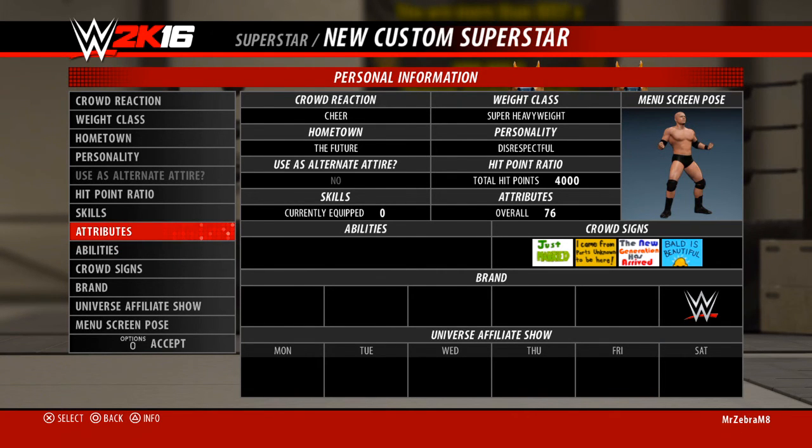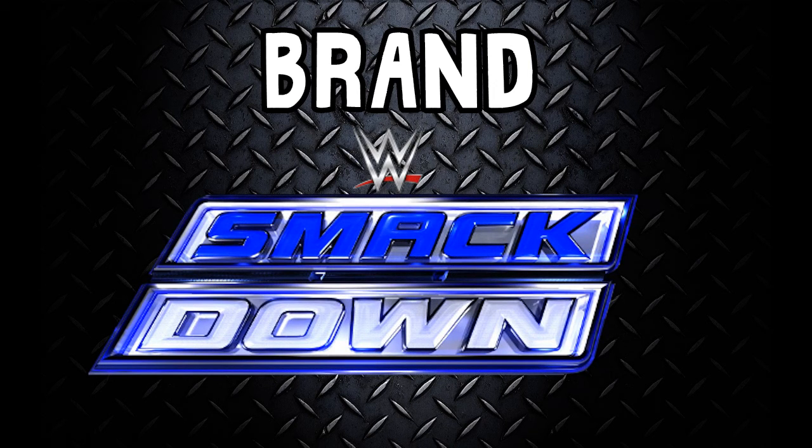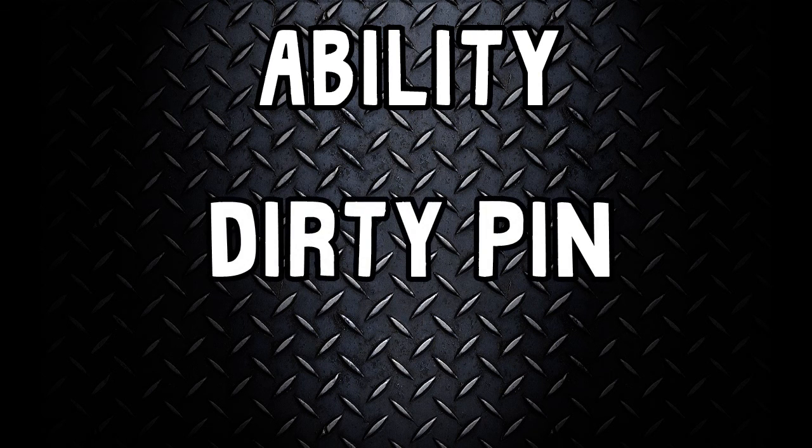Now time for the randomized rolls! First: the brand. Drum roll please... Smackdown! We got Smackdown — that's amazing! I'll show you the champions and everything in the next episode. Next: which superstar out of the 30 will we be facing in the rivalry? Drum roll please... Darren Young! And the ability — drum roll please... Dirty Pin!